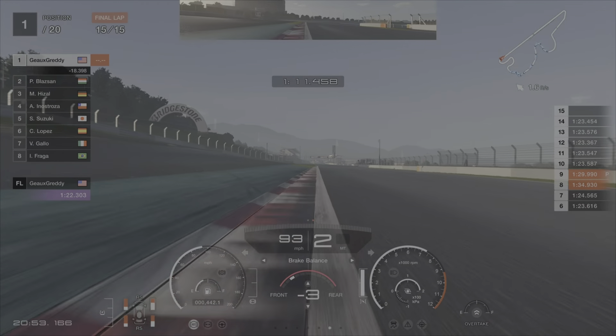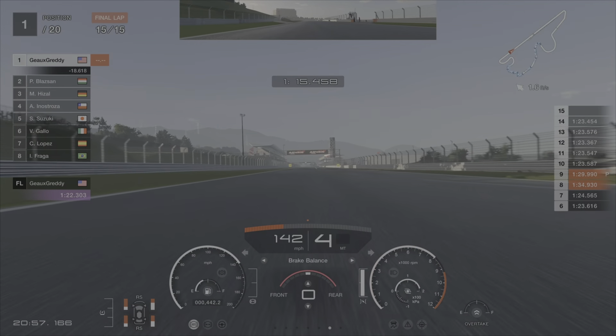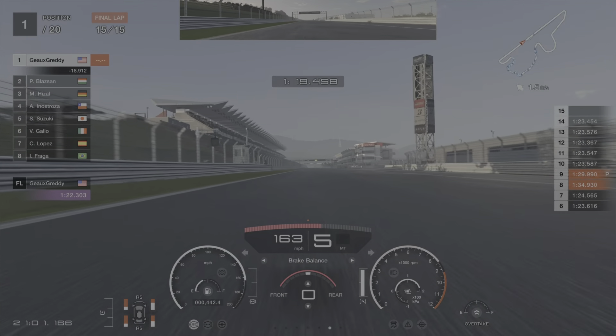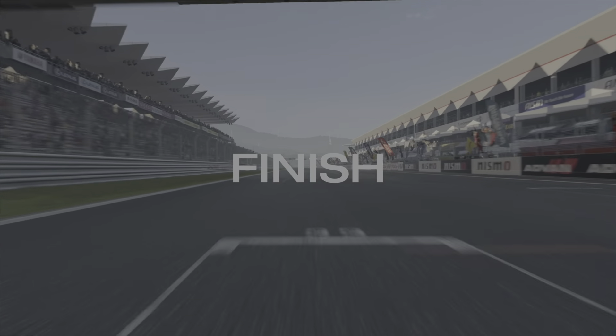Breaking again about halfway, curving back in, trying to backside that corner. Straighten out your line on exit and try not to miss your apexes like Gretty was doing that entire lap. But look at that lead — 18, 19 seconds. Heading down the straight, cross the finish line and take home the victory.